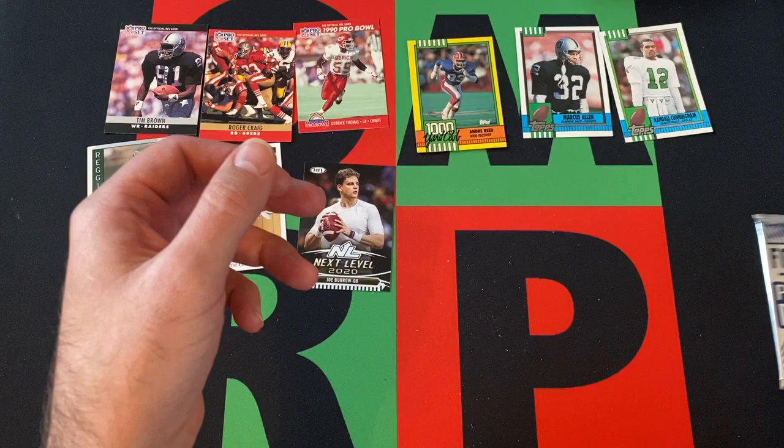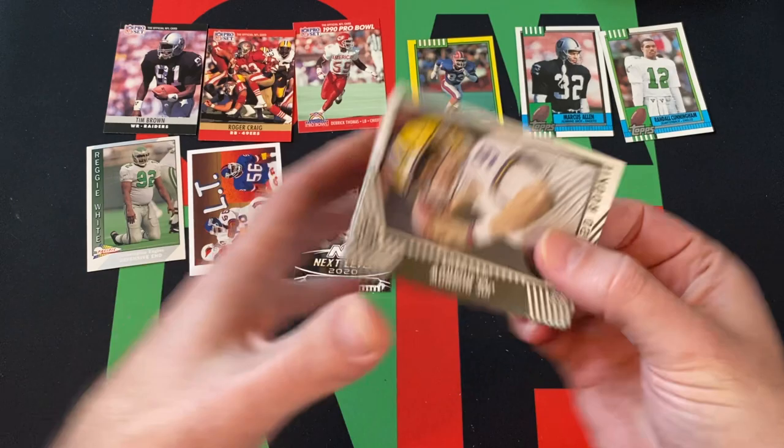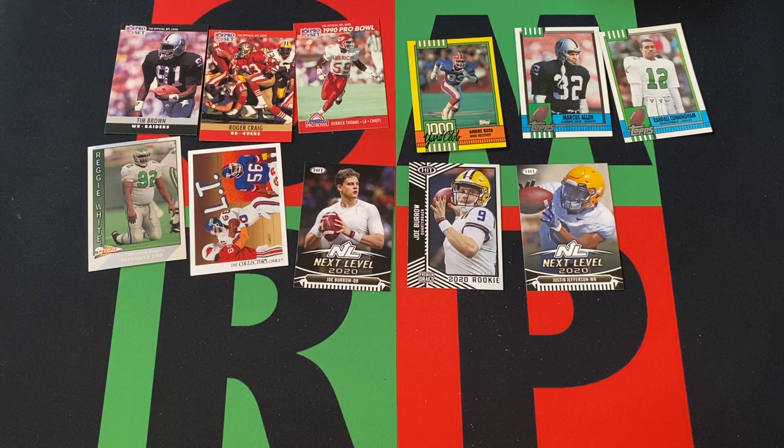And the High Series: got Joe Burrow, Tommy Stevens, Jeremy Chin, Khalil Tate, and a Justin Jefferson. So a couple of Burrows — not too bad, I suppose. I mean, they're just Sage Hits, so whatever. But it's definitely the best cards of the box, that's for sure.